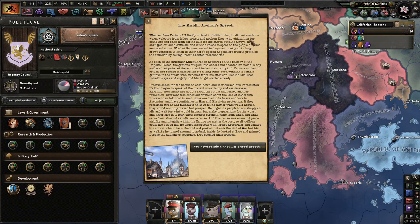There's a speech — if you want to read it, go ahead. But I do notice that as soon as the muscular knight Archon appeared — muscular, oh buddy — the Griffins erupted into cheers and chanted his name. You have to admit, that was a good speech. Yes, he is a good speaker.